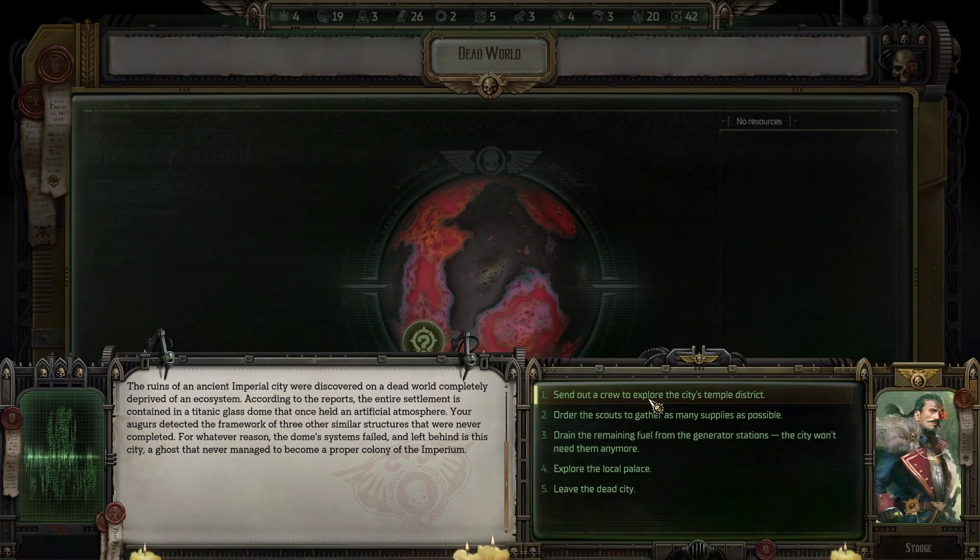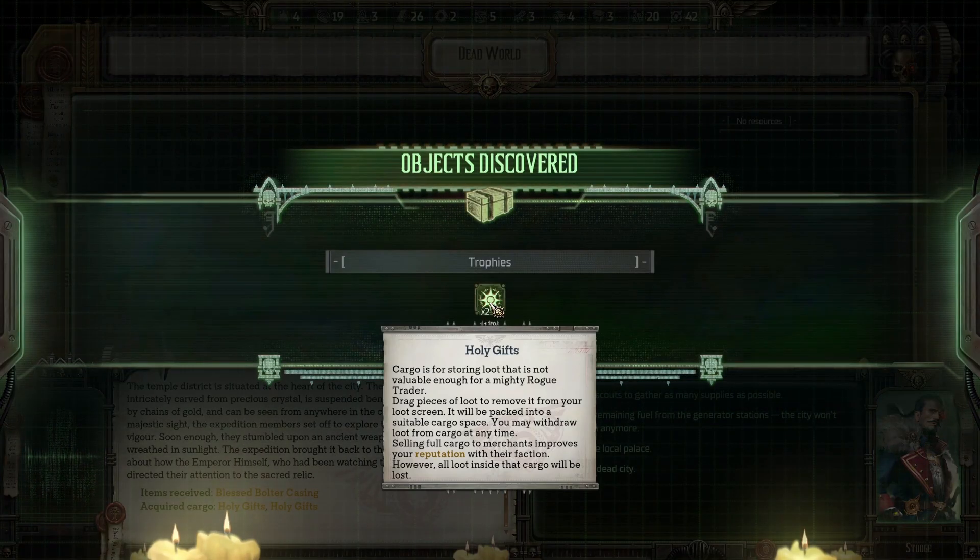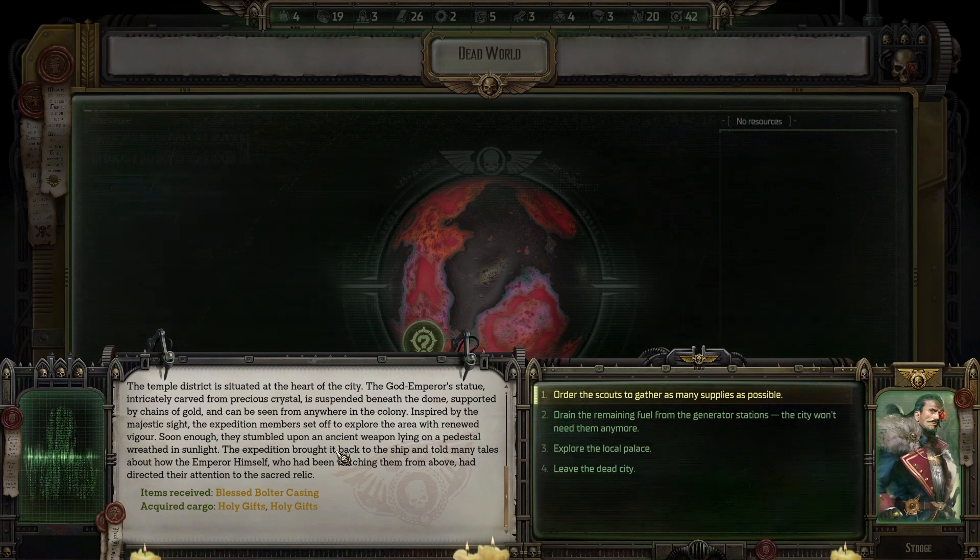Send out a crew to explore the city's temple district. The temple district is at the heart of the city. The God Emperor's statue, intricately carved from precious crystal, is suspended beneath the dome supported by chains of gold. Inspired by the majestic sight, the expedition set off with renewed vigor and stumbled upon an ancient weapon lying on a pedestal wreathed in sunlight. The expedition brought it back and told tales of how the emperor himself had directed their attention to the sacred relic.